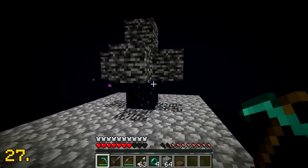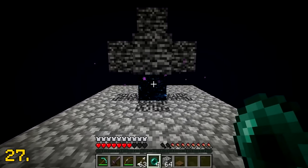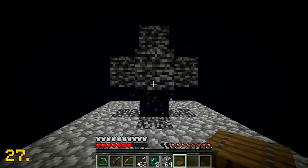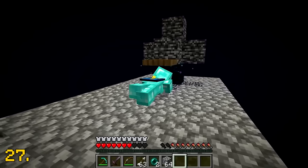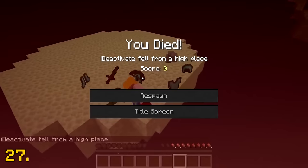The end gateway portal that generates after defeating the ender dragon is usually entered by throwing an ender pearl at it. However, an easier way is to simply place a trapdoor on the bedrock and force yourself into the crawling position, then crawl through and find an end city.